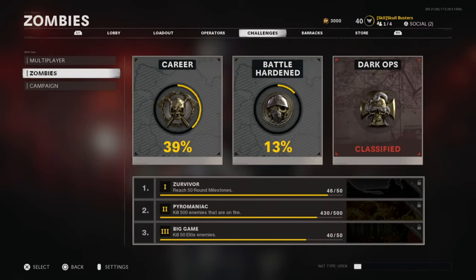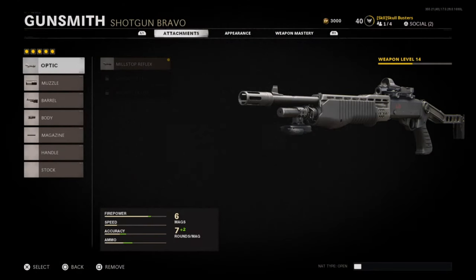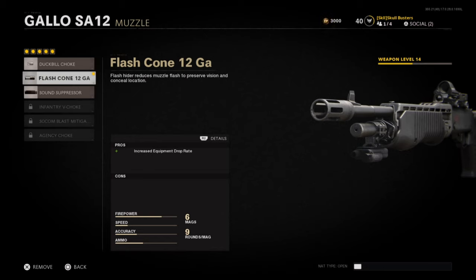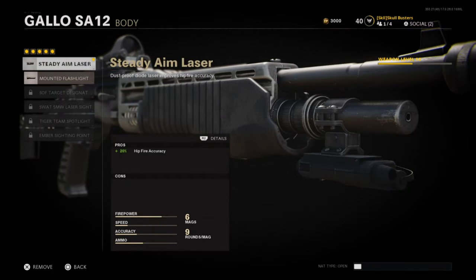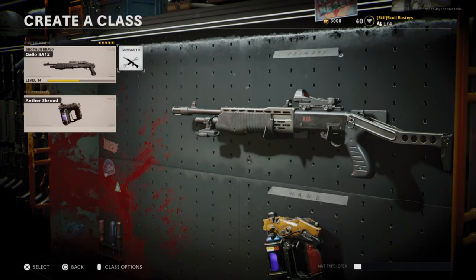I've unlocked it and here is the class I used without even touching it. I got the Millstone Reflex and the increased equipment drop rate, so it's easy to get through rounds using C4s, semtexes, and grenades. I used that for effective damage range, put on the steady aim laser, and used a round-9 tube.